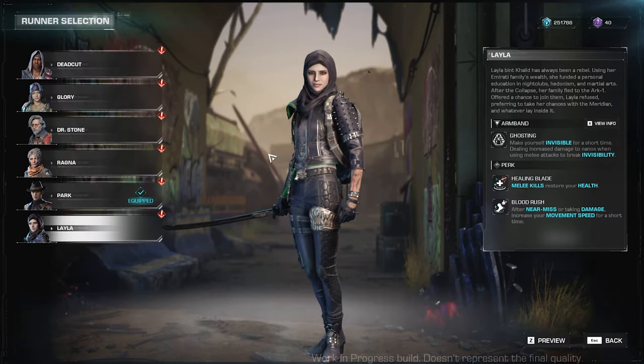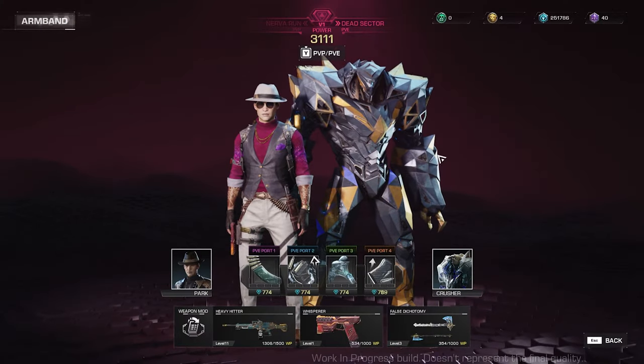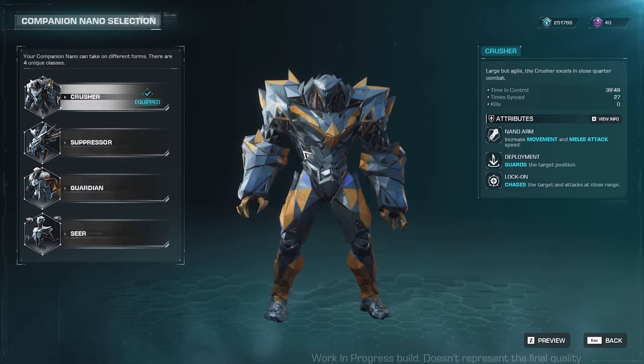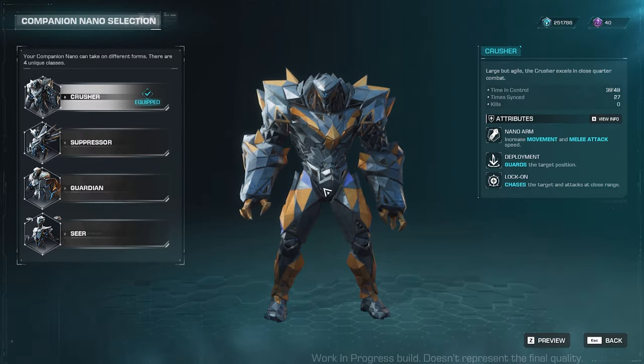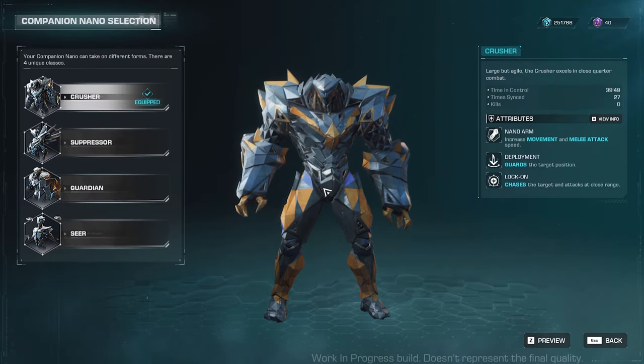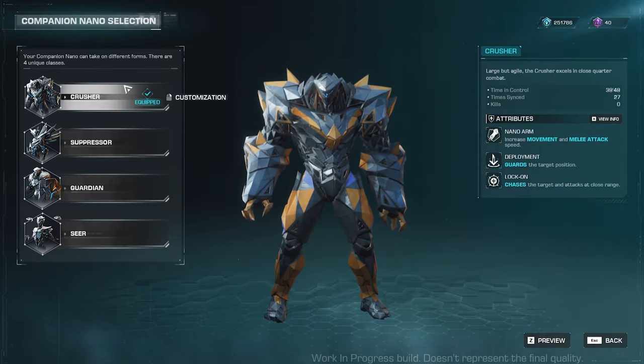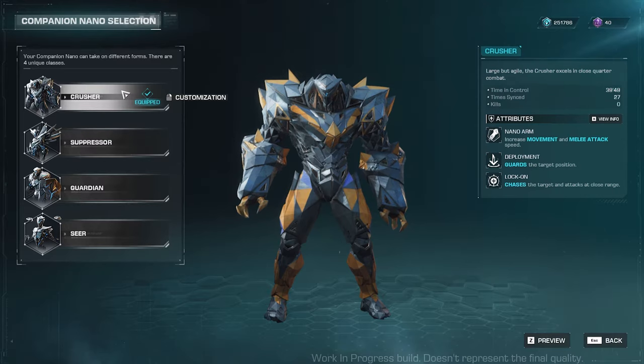So these are our runners available for now. On the other side here, you can choose your companion nano. All four nano companions are unlocked once you reach Haven. First nano we have is Crusher — he is a close-quarter DPS type and acts as a decoy especially against tyrants. Tyrants are nano bosses, by the way.